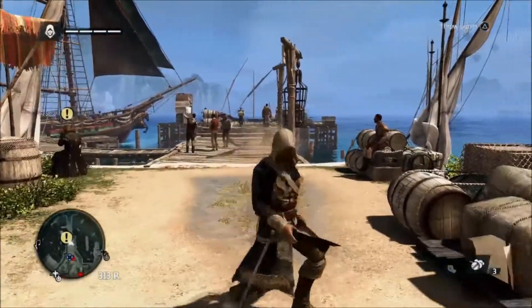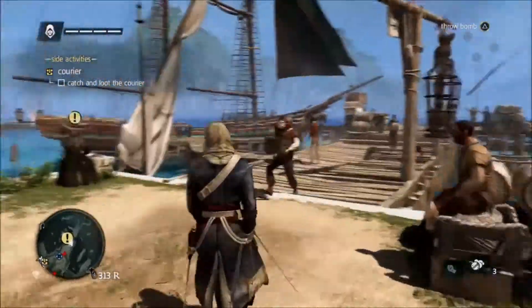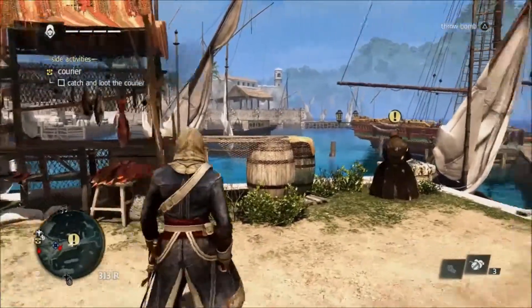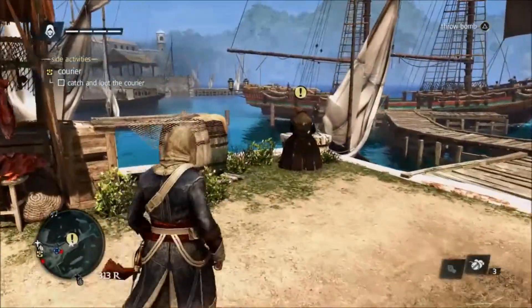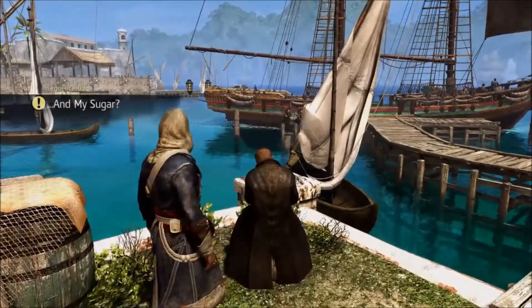Hello, welcome back to the Pastures. This is episode 3 now in our follow-along series for Assassin's Creed 4 Black Flag. We just completed the mission where we had to evade the guards with a smoke, and now we're going to be chasing sugar. Alright, let's start it.